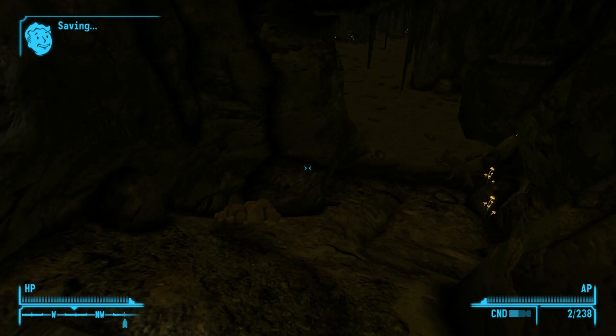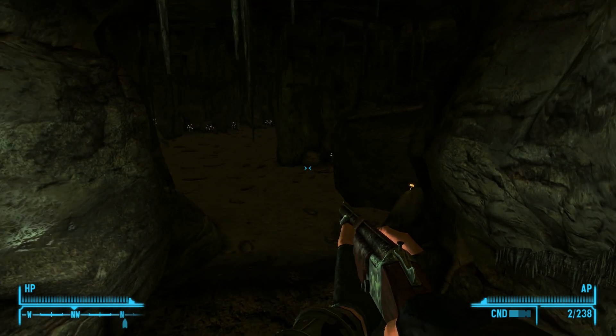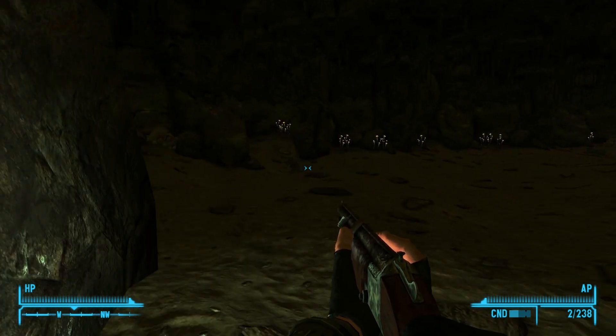Black Rock Cave is a location in the Mojave Desert. It is found directly northwest of Helios 1 power station and southeast of the entrance to Black Mountain.